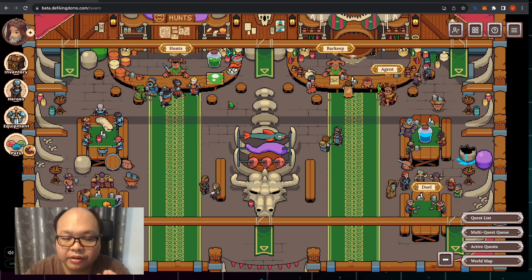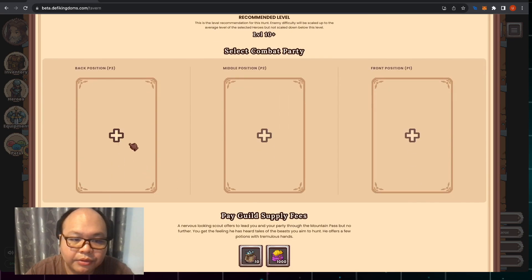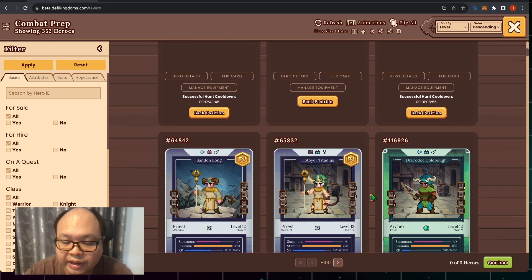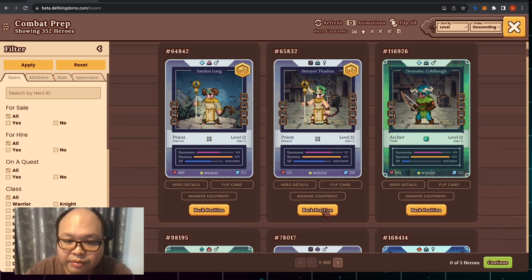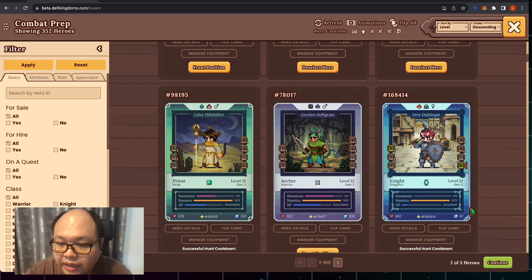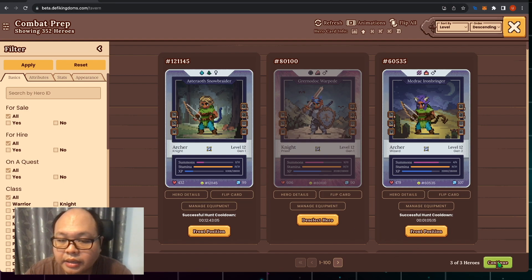In this video, I'll describe the team I'm using to clear this content. The average level of the characters I use is around level 11 or 12. The meta team consists of three classes that have recently had skill updates. For the back position, we use the Priest — ideally with 400 HP or more to help tank damage from the Mama Boar. For the middle position, use the Archer, and for the front, the Knight as a tanker, ideally with 600 HP or more.